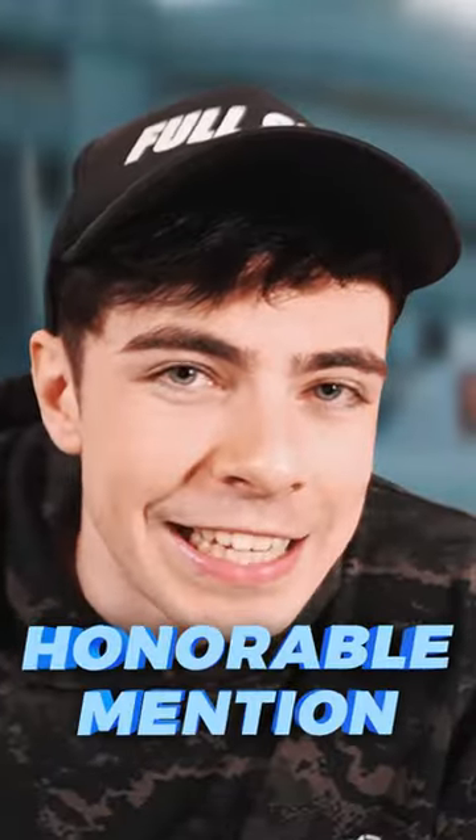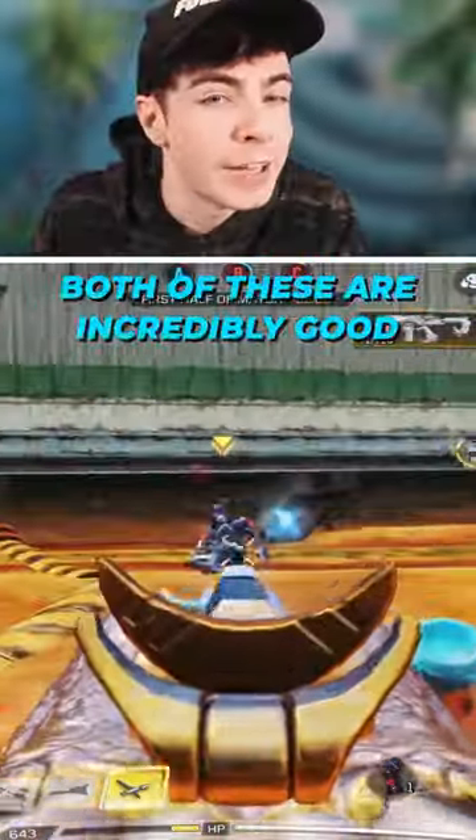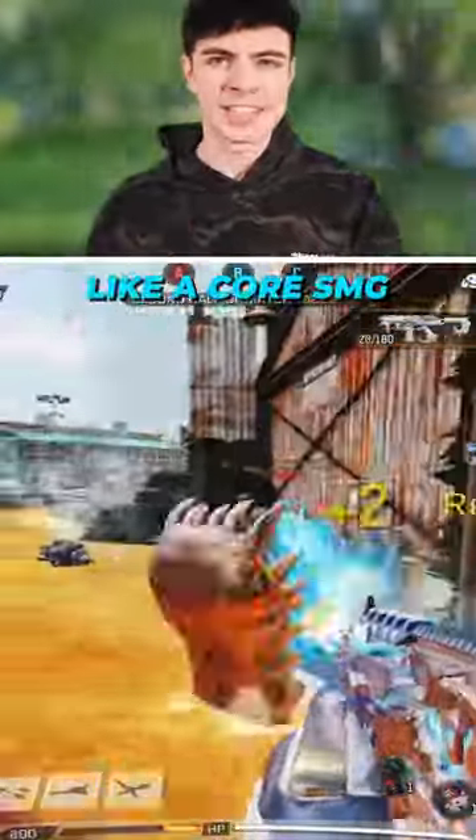There are two honorable mentions on this list: the Lappa, which was recently buffed, and also the MX-9. Both of these are incredibly good at super close range and they definitely operate like a core SMG.